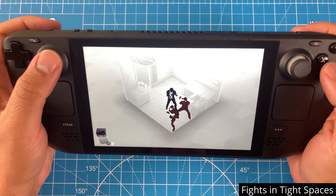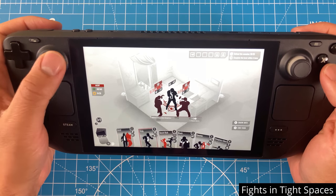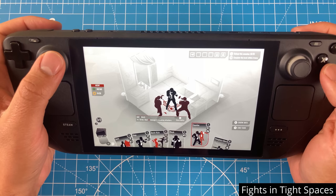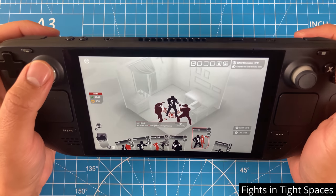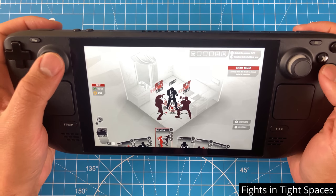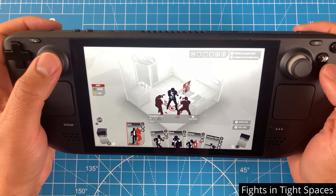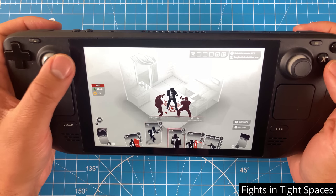If you don't buy Fights in Tight Spaces, go check out the soundtrack because it slaps — shoutout to my friend JR for putting me onto that. But the game itself is a deck-building turn-based tactics game. The limited space you have to maneuver places a lot more emphasis on your order of attacks as well as putting your opponents against each other in a way that reminds me of Into the Breach. In keeping with their previous games like Frozen Synapse, it has a minimalist art style while maintaining a sense of personality throughout.